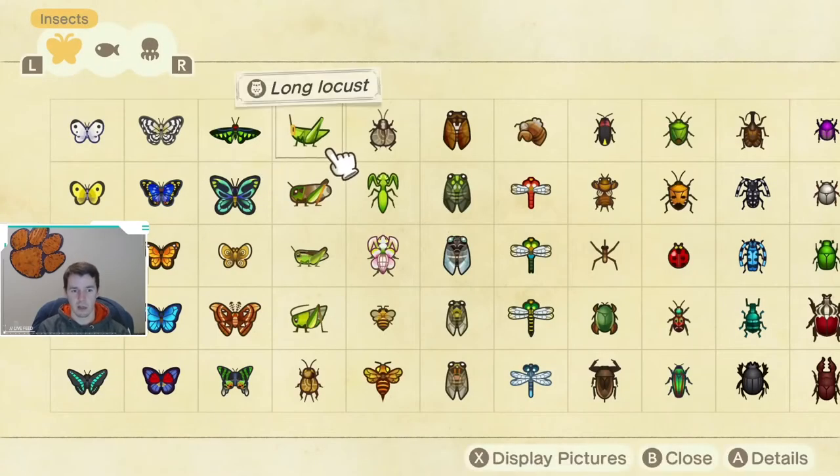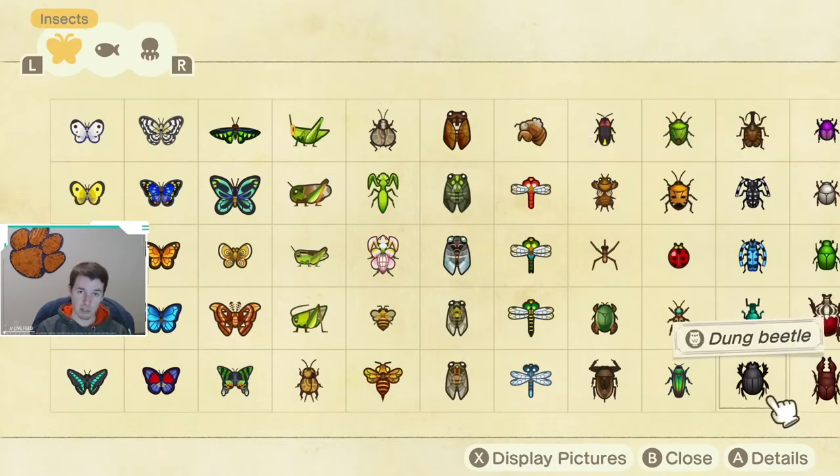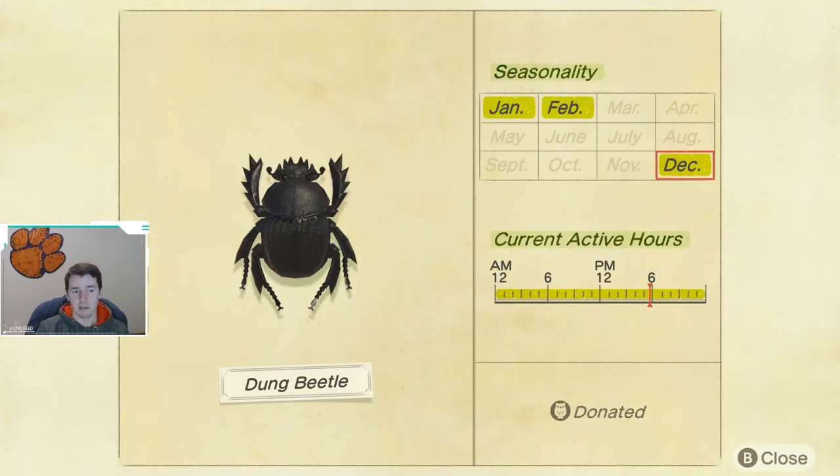The last new bug — and I believe this is actually the last bug you'll need for your Critterpedia if you got the game in March and caught everything — is the dung beetle. You'll find these on the ground pushing around a snowball, so you need snow on your island to catch one. They are available December through February, all day long.